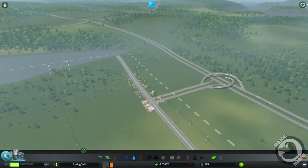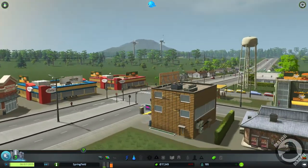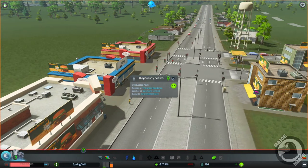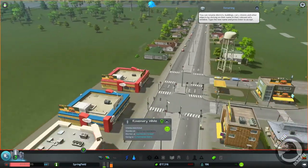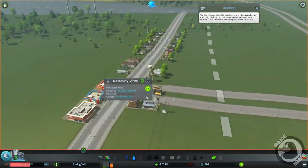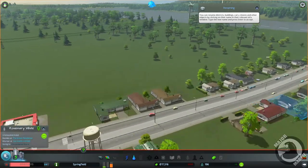There we go, everybody's happy! All the minions running around. This is another little feature that's great - I can rename her. I don't know if she actually wants to change her name or not, but we've got Rosemary White down here and she resides at the Greenside residence. If I click that, it takes us to her house. If we click on her place of work, she works at Garments Limited. And if we click on where she's going, she's on her way to the convenience store. It's a clever little feature because it means that everybody in your city serves a purpose.